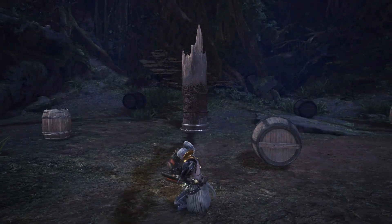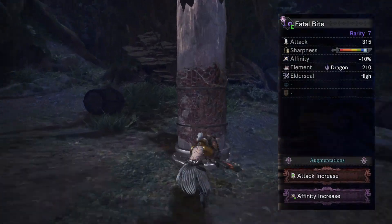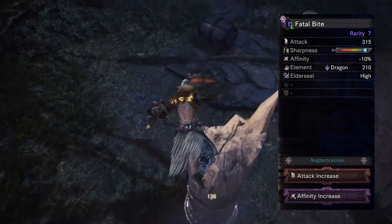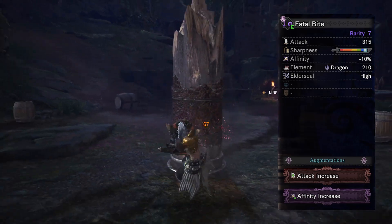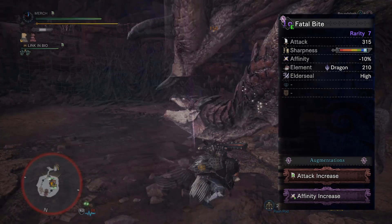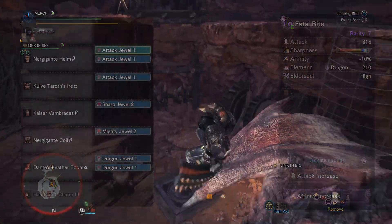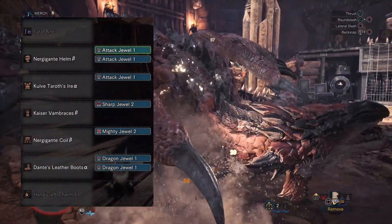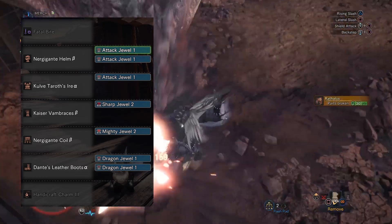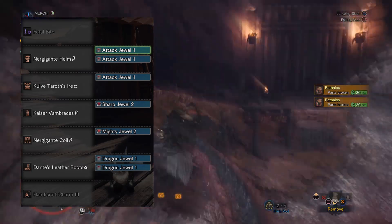The second set is a dragon element set. This one uses the Devil Joe SNS, the Fatal Bite. It's tied with the KT Slicer Mud for the highest raw base damage. It also has negative 20% affinity, high dragon damage, high elderseal, no jewel slots, and two augment slots. For the augments I went with an attack increase and an affinity increase to help negate some of that negative affinity. For the helm we're using the Nergigante helm again — use alpha if you don't have spare attack jewels.